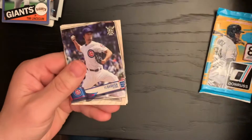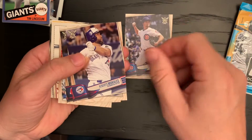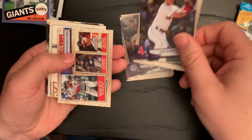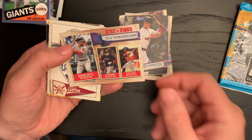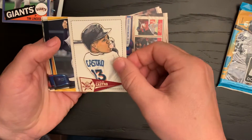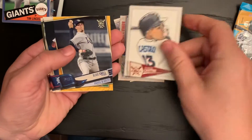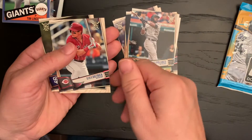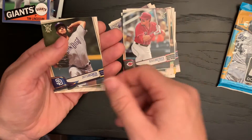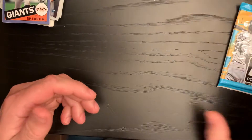Let's see if we can luck out and get anything decent here. Here's Yu Darvish, Kendrick Morales, Andrew Benintendi. It says batting average leaders. There's a Starlin Castro caricature card, Blake Snell, Christian Stewart, Gregory Polanco, Derek Dietrich, and Joe Lichessi. Not much there — didn't expect a whole lot.